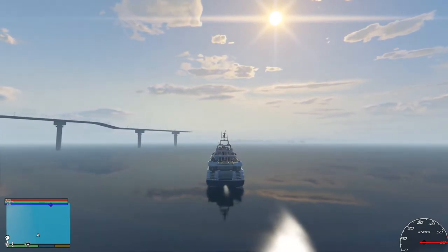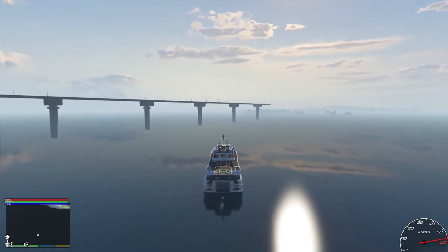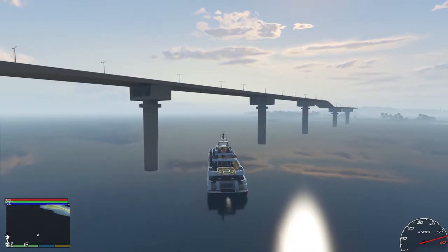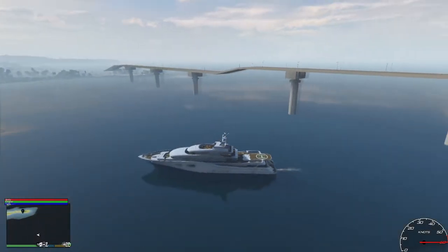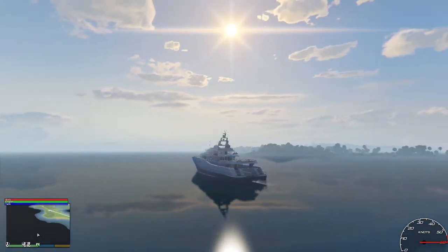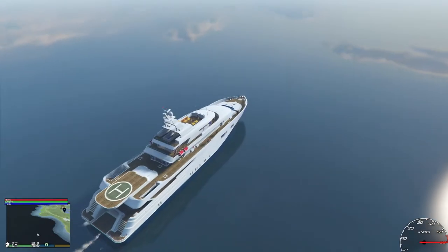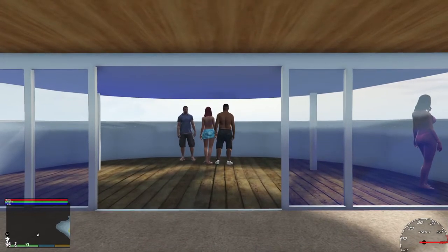I still have the bridge over here, so let's make sure that we go underneath the bridge. As the mini map begins to change — that is the bridge to Cayo Perico from Los Santos. All right, so I think the dock that we're going to use is on the other side of the island, so we'll have to circle around.